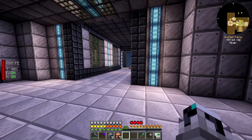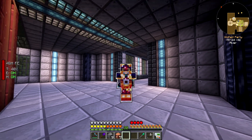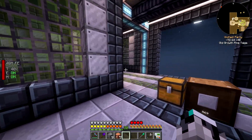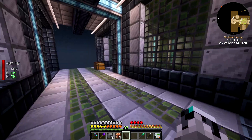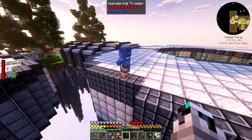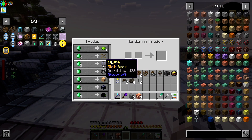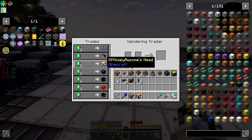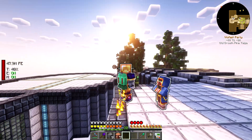Oh wait — this villager may actually have zero traits. Yep, that's a thing, they can spawn with zero traits. Found him — he was on the ceiling! This guy can sell me Elytras and a lot of player heads. I can buy Officially's head — that's nice. Apparently he crashed the server today, good job man.